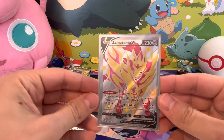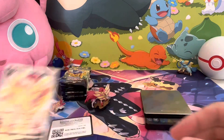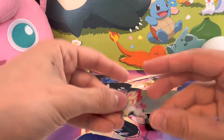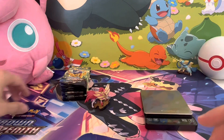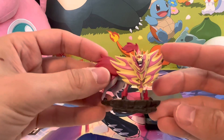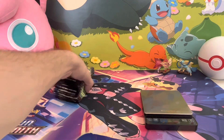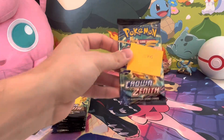...the Zama Zenta V shiny card, the promo card — super nice looking. There's the code, got the awesome pin again — much better than the pin collection pins. The awesome Zama Zenta shiny figurine, putting that right next to Zacian. And then 11 packs — let's weigh them.